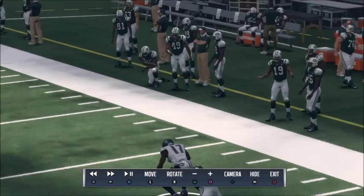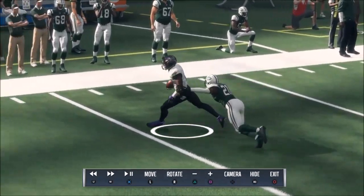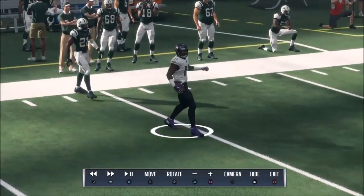For what it's worth, the hand fighting in this game is actually really good off the line. I don't know if this would be a tackle in real life with Mike Wallace, but I just don't understand the way picking up those delayed blitzers works, and I really don't know why we still have these zone coverage issues. Would love to know your guys' opinions on this.